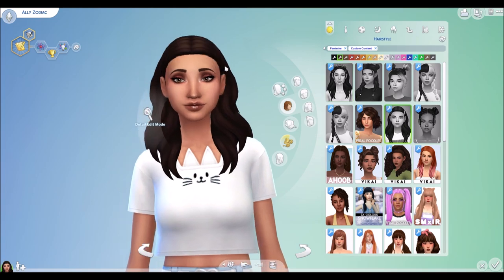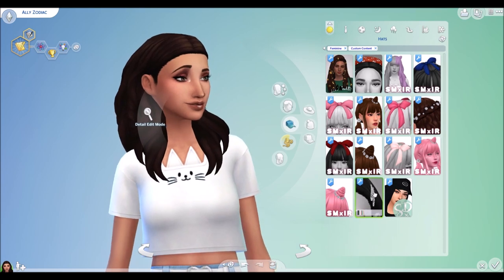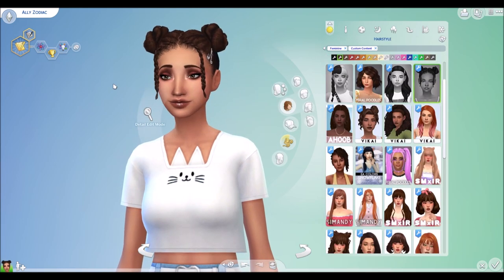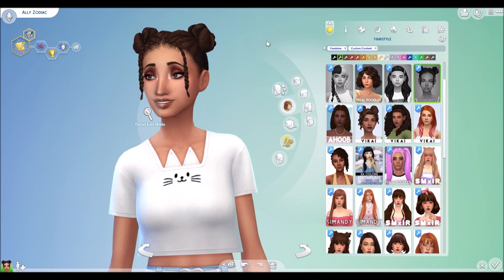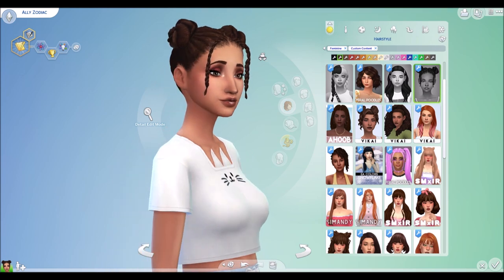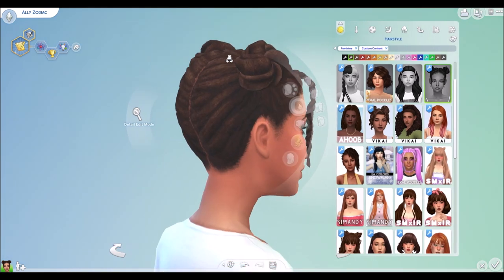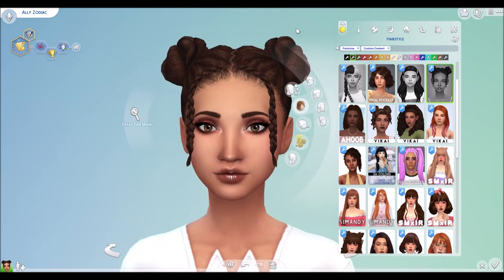All right, so this next hair is called the Chloe hair, which comes with in the hat section these little clips — so the braid. That is really pretty. So next we have the El Weedy hair — I know I probably butchered that name. This is super cute, definitely for Sims who have very curly natural hair. It's not Allie's case, but it's so pretty, and I'm definitely looking forward to using this on some other Sims.